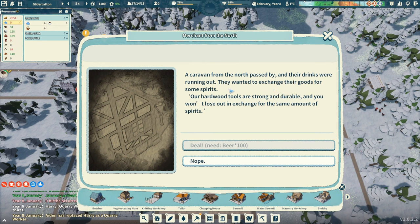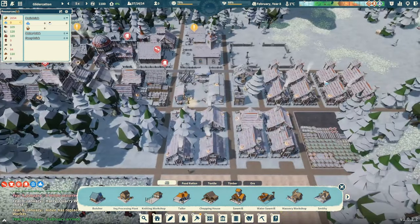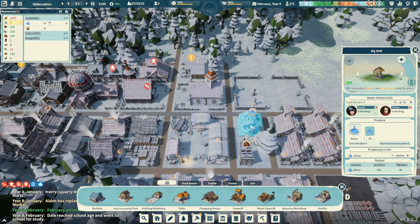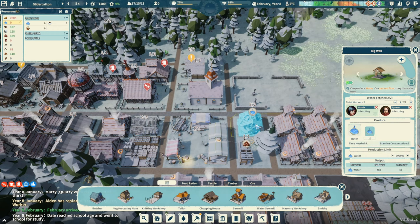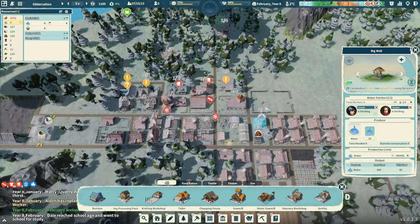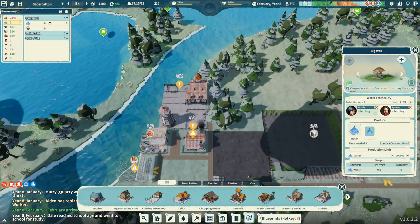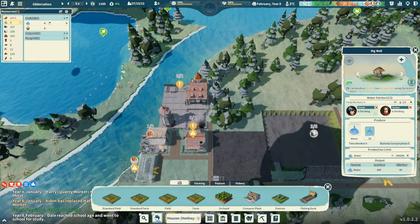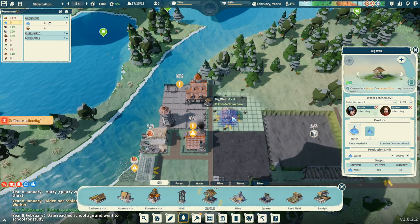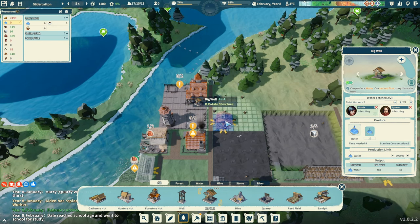A caravan from the north passed by and their drinks are running out — they want to exchange their goods for spirits. We can say no, we don't have it. I put another person on the well, hopefully. Water reserve is at zero. Yeah, we need to bounce back — we probably need to get another well in town somewhere. Maybe not too close by. A lot of people out at the seaport. Let's have a well over this way.